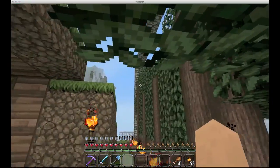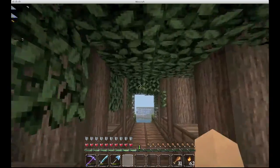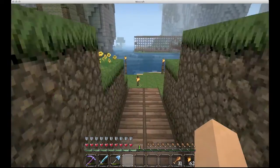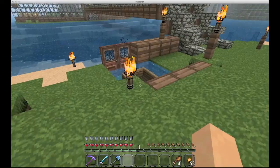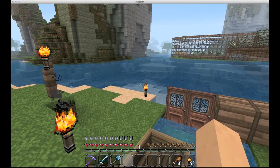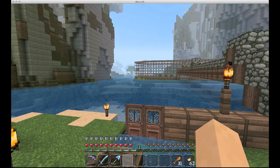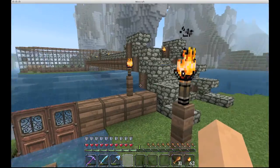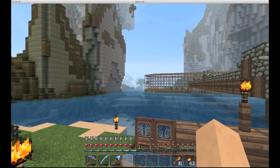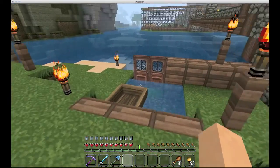Nice little tree farm. I was harvesting some leaves earlier, hence the sharp edge. Simple little dock — I wanted to build a more complex boat dock, but I realized this place isn't in the best area for water exploring. There's a lot of swamps, so there's lily pads, and I actually don't use the boat much.